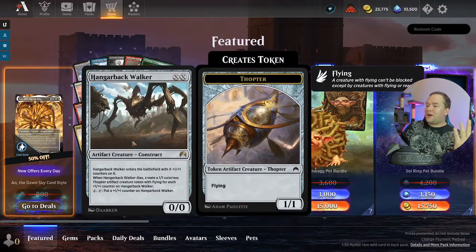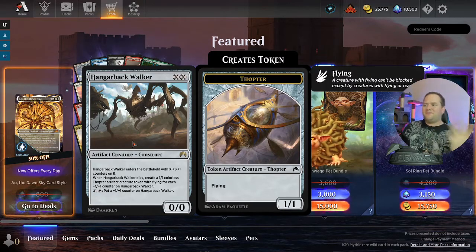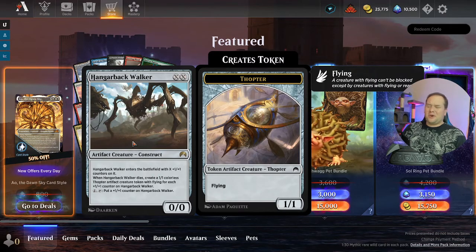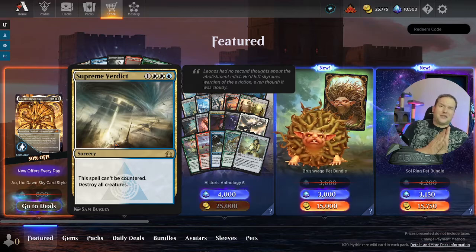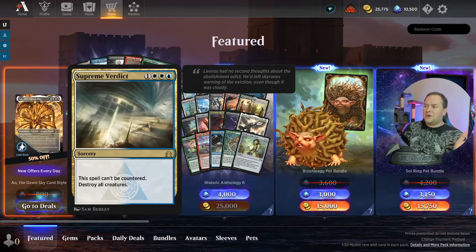Heisman Walker — I don't remember if this was played that much in Pioneer. I don't remember seeing it that often, but I can see it being fun. I don't think it's going to make a splash, but I could be wrong. Supreme Verdict — oh my gosh, this is a Pioneer card 100%. If you're playing control colors, you have at least two of these. This spell cannot be countered; destroy all creatures. It's fantastic.